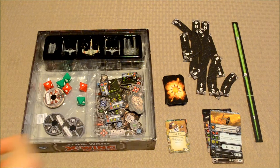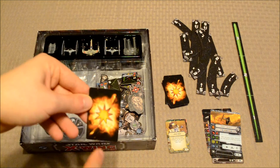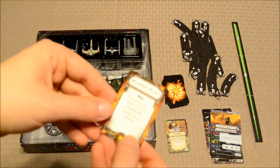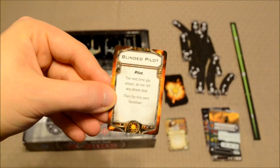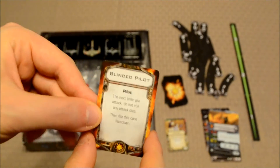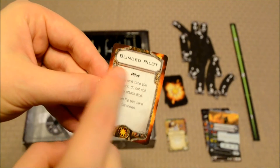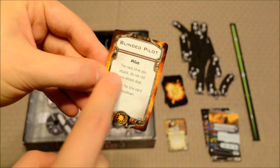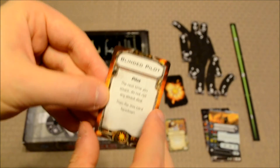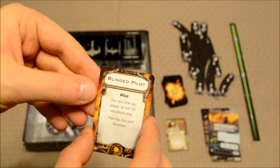These other cards are damage cards. As players take damage during the game, they draw these cards and place them near their ship card. One side represents a regular hit, while the other represents a critical hit. If a player takes a critical hit, they flip the card over and observe those effects for the rest of the game — for example, Blinded Pilot: the next time you attack, do not roll any attack dice, then flip this card face down.